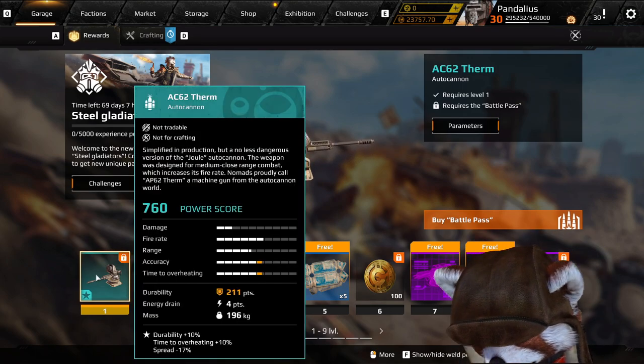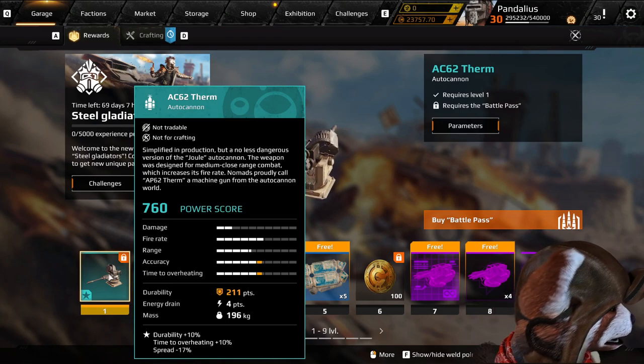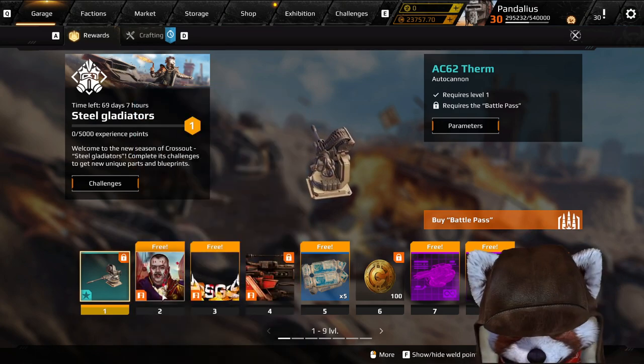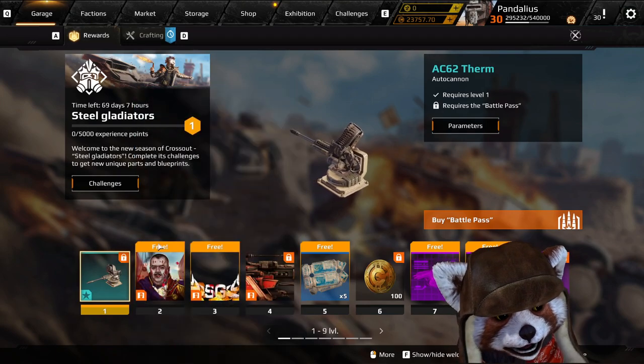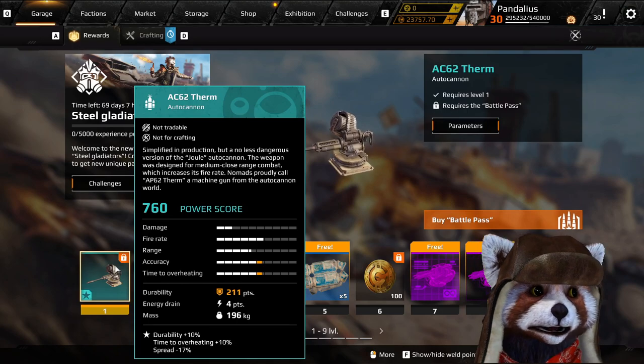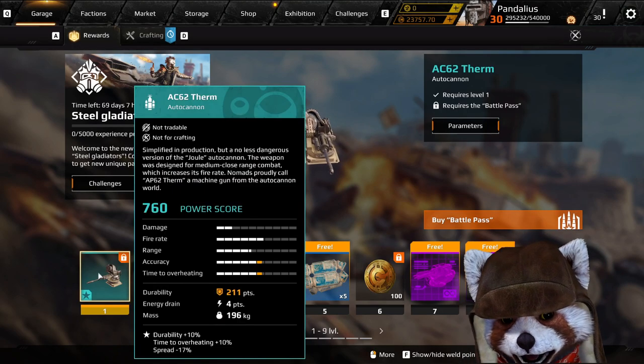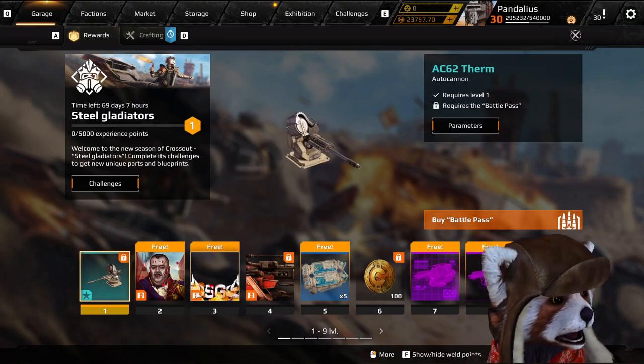First things first, we get a modified Thern — essentially a downgraded version of the Jewel, which I believe is a pack-only exclusive weapon. This one you can actually get, and it fires in a crazily fast pattern. Since it's an autocannon of some sort, the projectiles go a very long distance with reduced accuracy and high drop. A kind of nice assault weapon.